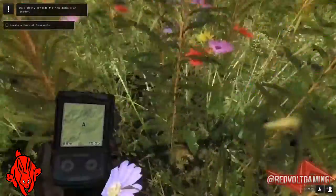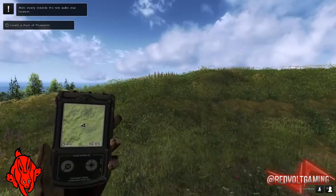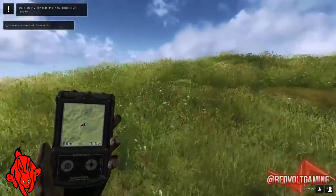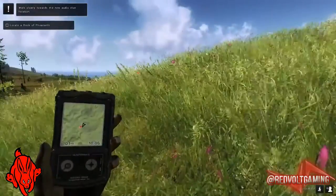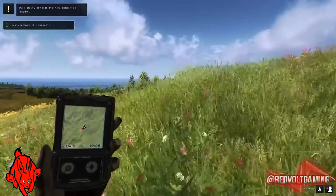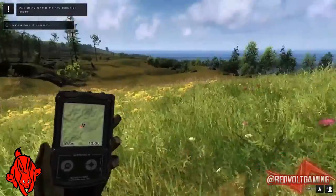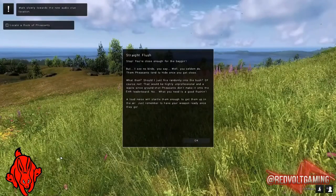Let's notice the grass goes down when you walk over it. Something's popped up on the map there. I can't tell what that is. I don't want to spook them - I know they're on this hill somewhere. I'll just keep walking. I can see a red arrow. Stop! You're close enough for the bag, but I see no bird. You say you will - seldom do. Pheasants tend to hide once you get close.